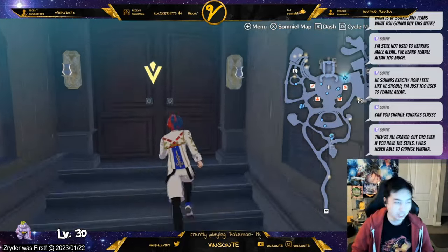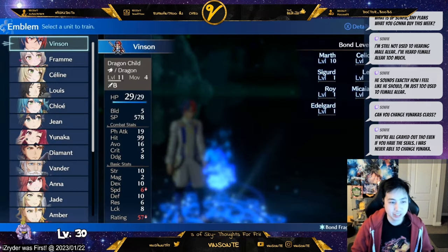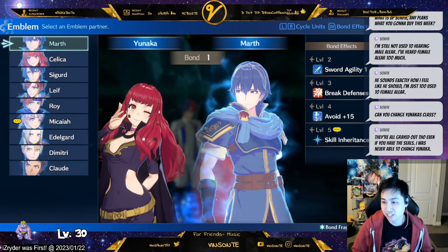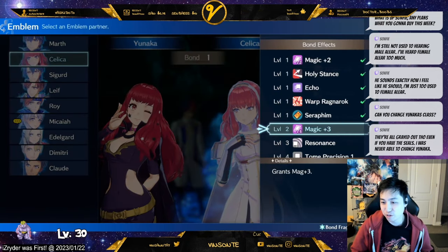So we go to arena, and then you need bond fragments for this emblem. In order to change whatever class you need, you need proficiency. Some of these have proficiency — you can press ZR right here to see the bond.